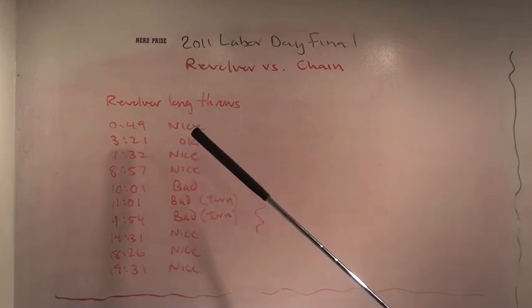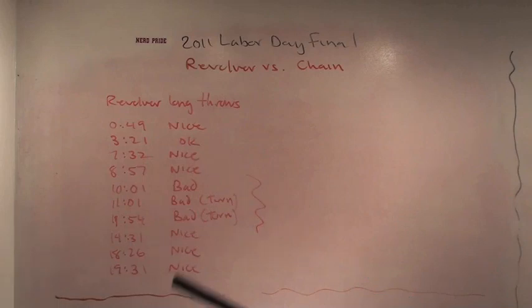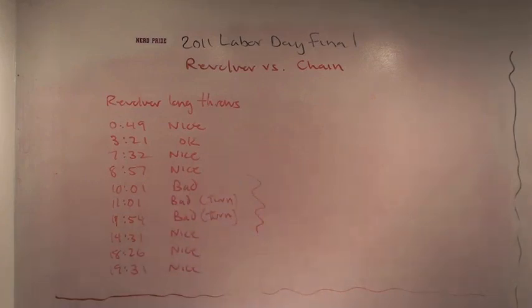There's one other one at 3:21 — I'm not in love with this throw, but it's not terrible. So six are great, one is sort of okay, and three are bad. When Revolver's playing well, these really nice long throws are just easy throws out to space in front of somebody who's wide open. The bad ones are forced throws where the receiver's covered, making them very difficult, and two out of three of those are turns. As I said at the beginning, Revolver's putting on a clinic. If you go back to the Seattle Sockeye vs. Ironside game from ECC where both teams were completing like one out of three hucks, Revolver's showing you how it's done here.